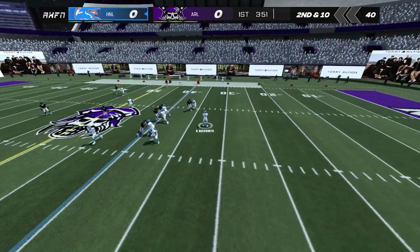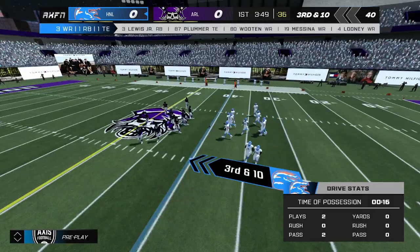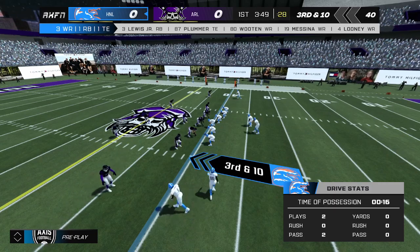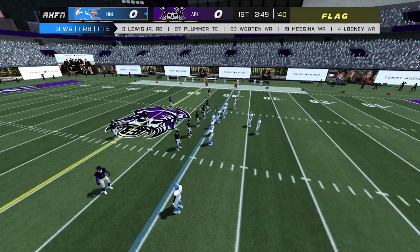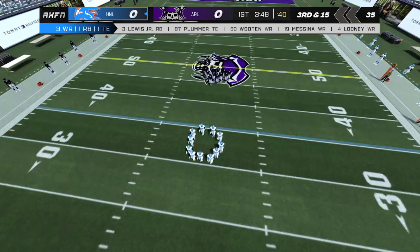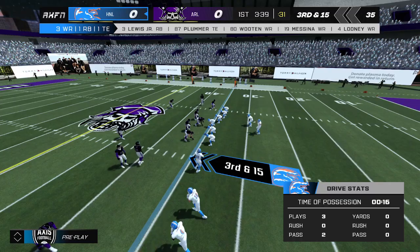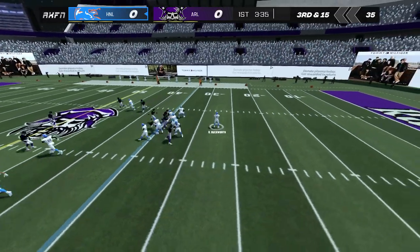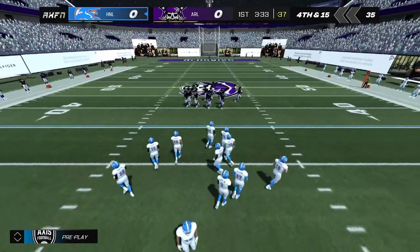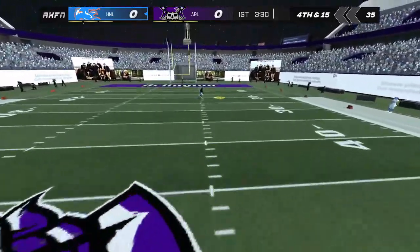The quarterback steps back into the pocket. Incomplete. Third down. A penalty marker on the play — the home team accepts the penalty. A lot of false starts are caused by players getting preoccupied with what they're going to do on the play and forgetting the snap count. Number 10 steps back into the pocket and he misses his mark. When it's third and long, sometimes you've got to throw it downfield, even when you know that's exactly what the defense is expecting. It just didn't work out for them at that time.